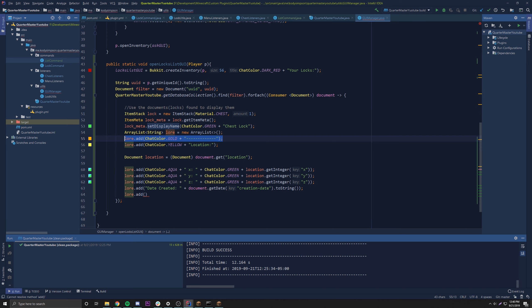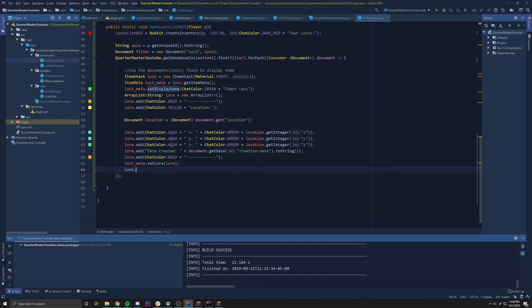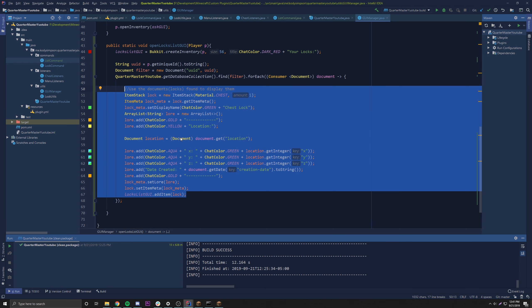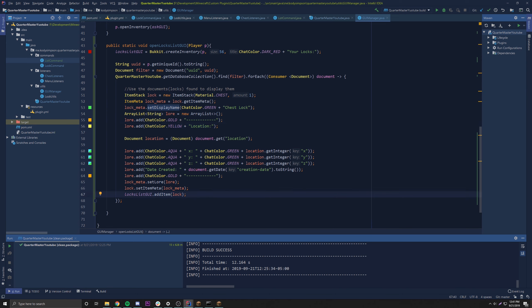We add a bottom gold border to match the top. Then we do lockMeta.setLore(lore), lock.setItemMeta(lockMeta), and finally locksListGUI.addItem(lock). The way this loop works: for however many locks the player has, it loops through, creates an item with metadata for each lock, and adds it to the inventory. Once all items are added, we open the inventory for the player.